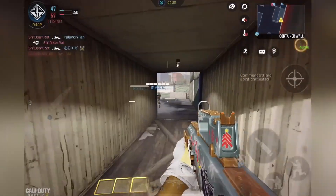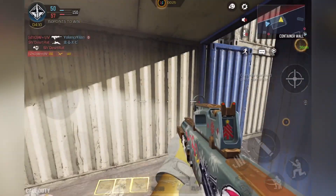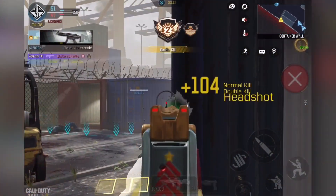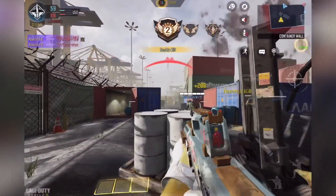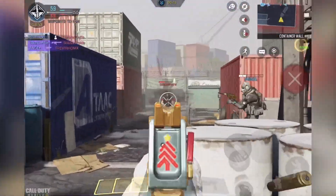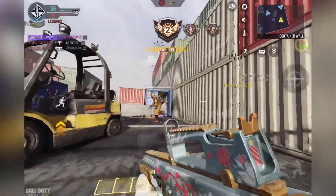One thing to note: sometimes that counter is actually glitchy and when you open up presents the snowflake counter won't go up. It is a glitch — it is still counting, but it does glitch out sometimes. You're going to pick up these presents, open them up, and get the snowflakes. You can probably get at least around 300 snowflakes per match, and you only need about 750 snowflakes in total to complete the event — so pretty easy to grind out.